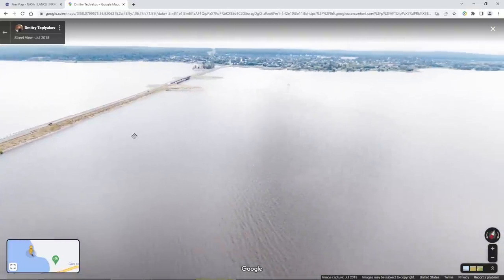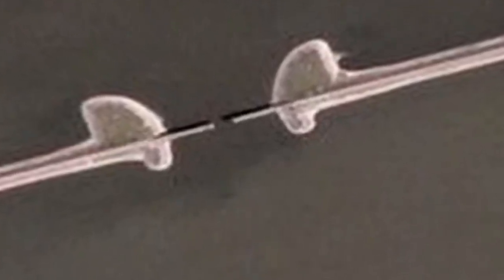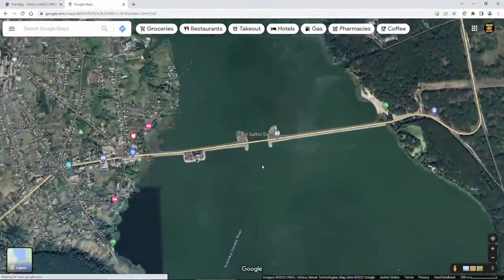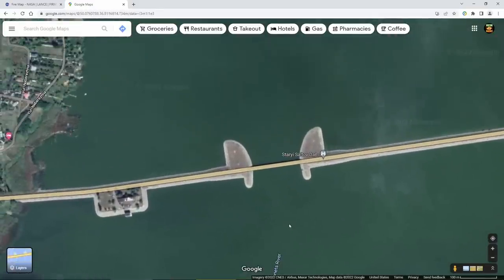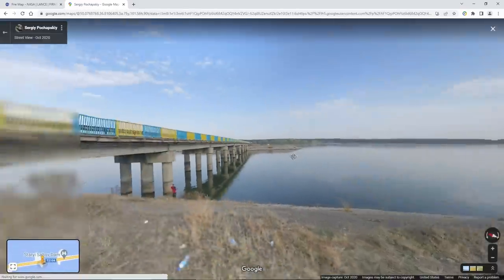Look at that little section in the middle. When the Russians went to blow the bridge, they only blew a small section in the middle. So now let me take you down on the ground so you can see just how small that section is and how they did it. On both sides, there's a kind of berm of dirt and cement, and you can see it's almost like a boat launch right here.